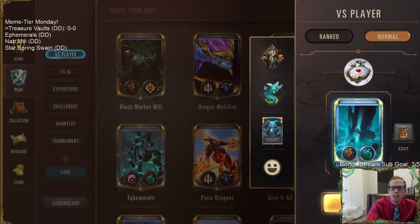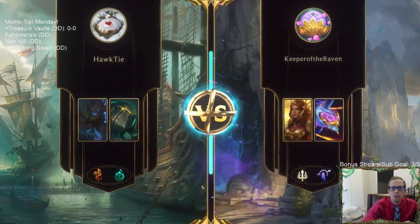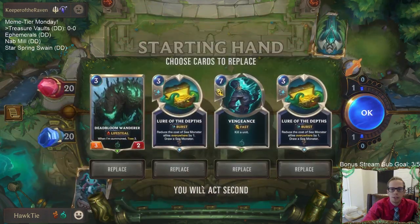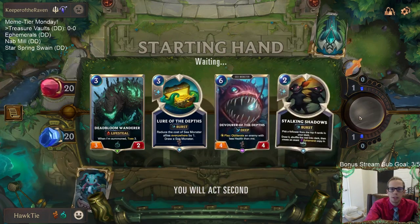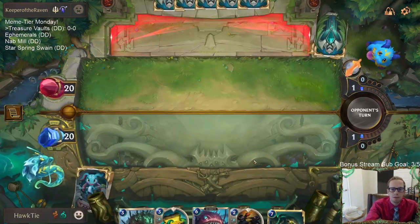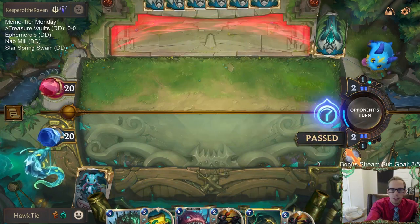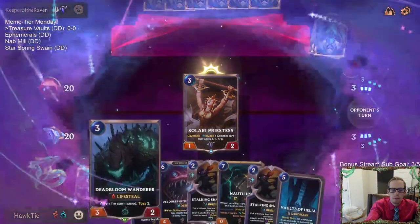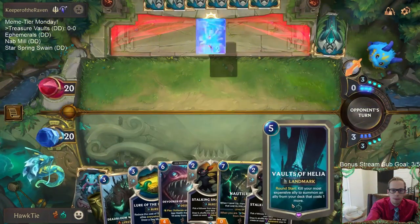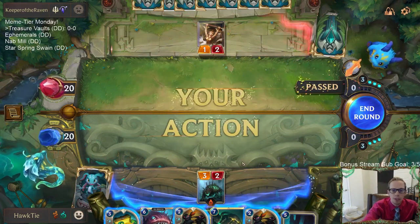We're playing in Normal today since it's Meme Tier day — we've got some janky decks. Usually when people play a landmark in this deck with Bilgewater, they play Slaughter Docks, but we're going Vaults of Helia. We'll mulligan two cards and keep one Lure the Depths — we don't necessarily need to keep the other. We pass for now and Vaults of Helia shows up.